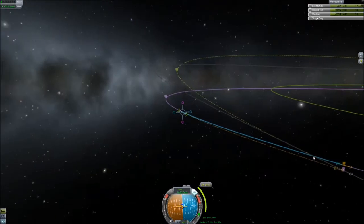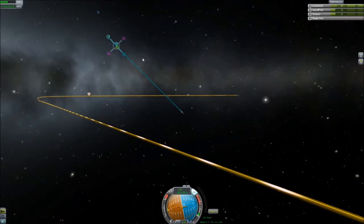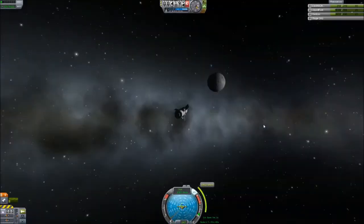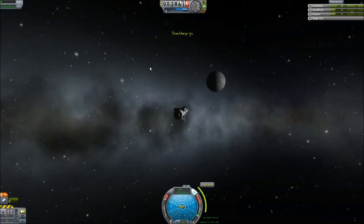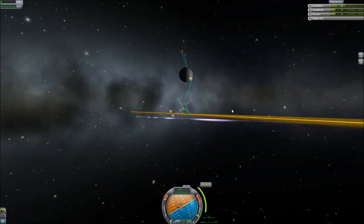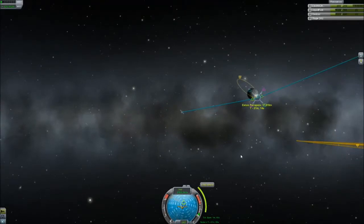Eeloo is the furthest destination, and this mission takes a very long time. You can see me doing my final maneuver node corrections — I actually have an encounter with Eeloo. I have a tiny amount of fuel left, and you can see the ridiculous amount of delta-V it's going to take to slow down here, because Eeloo has very low density and low gravity, so there's not much to assist with capture.